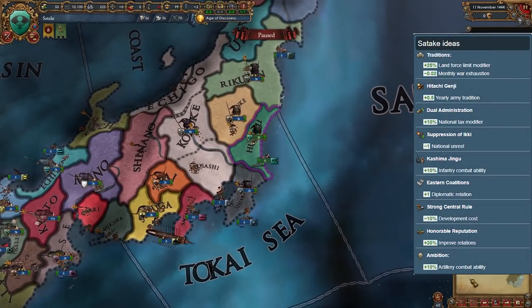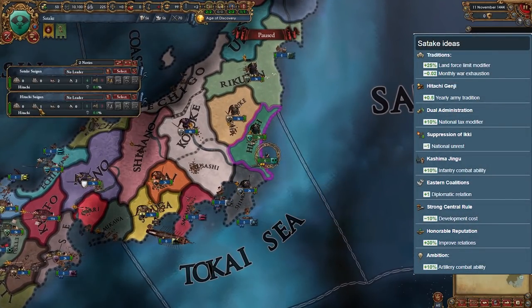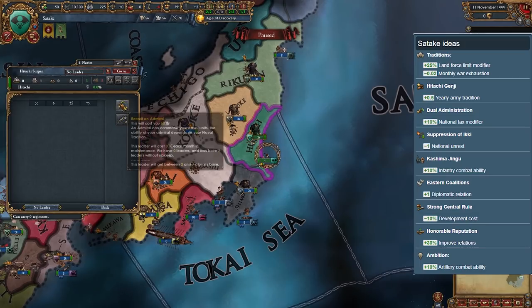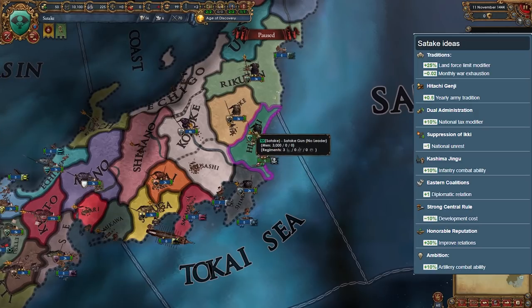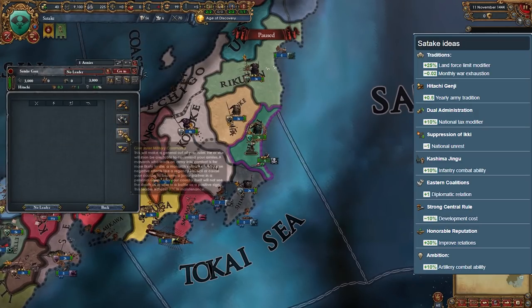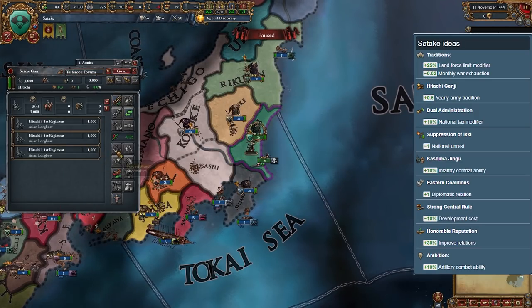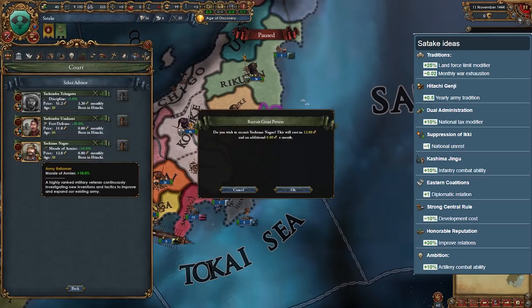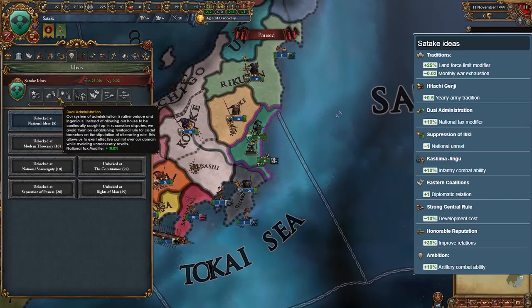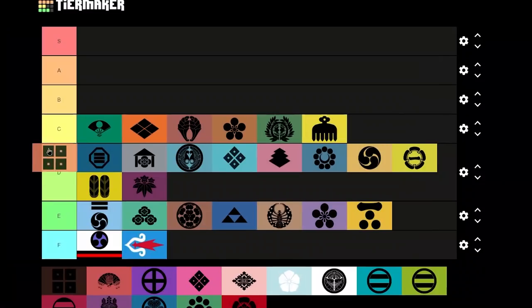Satake is actually a pretty decent daimyo, but it is still C tier because there are so many better ones. Its starting tradition of plus 25% land force limit is very strong, but after that the ideas are a mix of good and bad. If you do play as them, focus on conquering the north first before trying to move south.